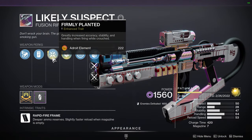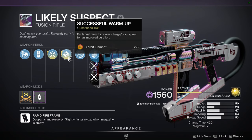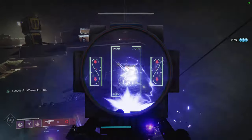The current setup I have on mine is Enhanced Firmly Planted and Enhanced Successful Warmup. This was originally intended for the Crucible, but I haven't really used it all that much there. I've used this one far more in PvE, and that's why it's appearing on this list.